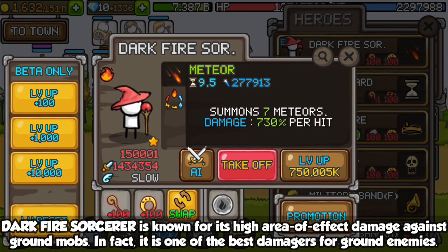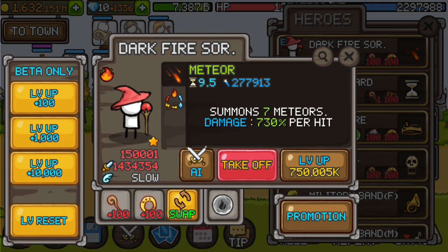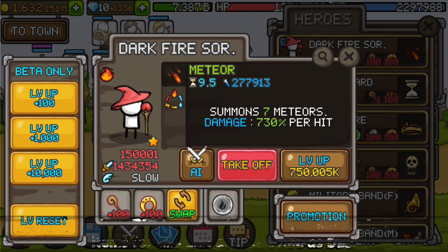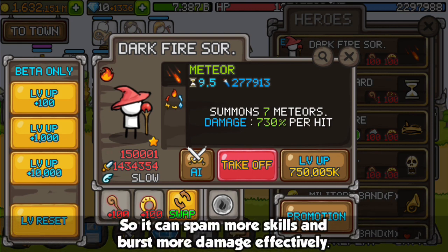Dark Fire Sorcerer is known for its high area of effect damage against ground mobs. In fact, it is one of the best damagers for ground enemies. Since DFS is also a damager, recommended items for this unit are the same as DLS, so it can spam more skills and burst more damage effectively.